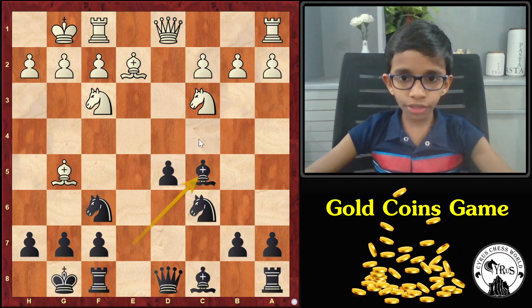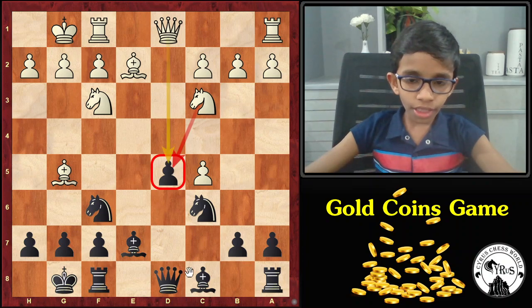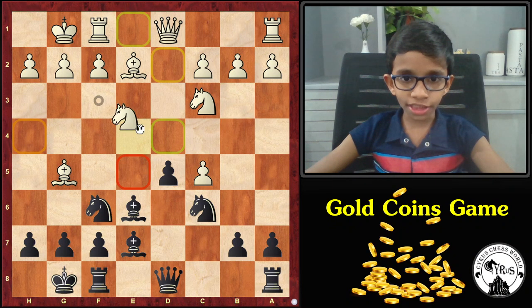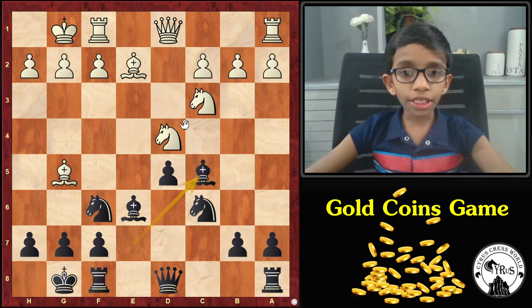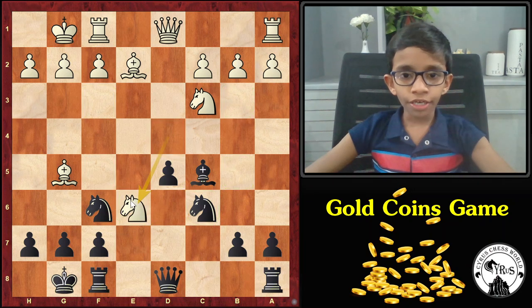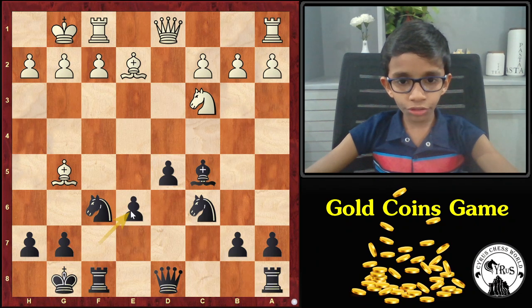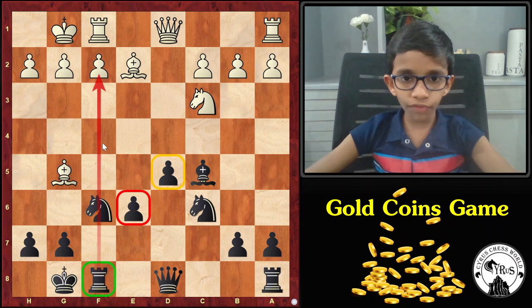Finally, white decides to take this pawn. Now this D pawn is under threat. Therefore, black defends with bishop to E6. White redeploys his knight. Bishop takes on C5, attacking the knight. Here, white exchanges the bishop with this knight, which is not great for him. Because after black takes with the pawn, he gets two powerful connected passed pawns and also the semi-open F-file for his rook to attack the kingside.